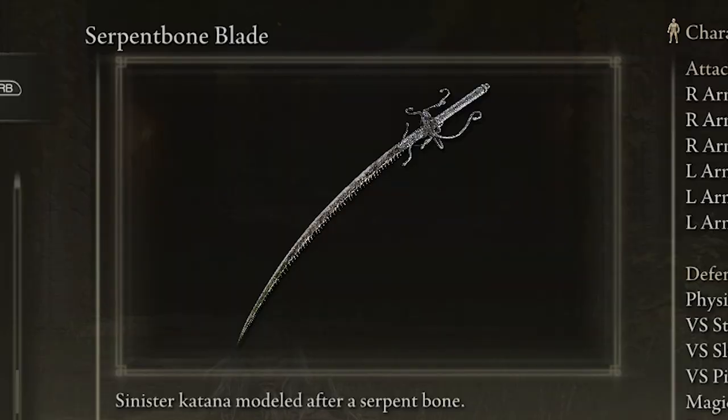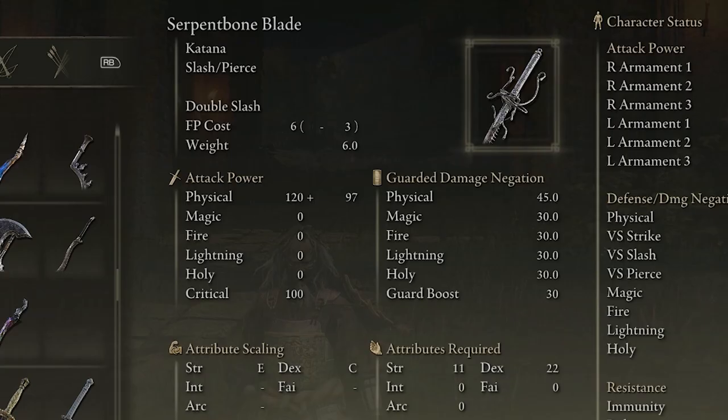Here we've got the Serpent Bone Blade, which is another katana in Elden Ring. The Serpent Bone Blade scales primarily with strength and dexterity — sounds familiar, it's a tale as old as time. It's a good weapon for high dexterity characters to engage in mid-range combat, capable of inflicting both slash and pierce attacks.